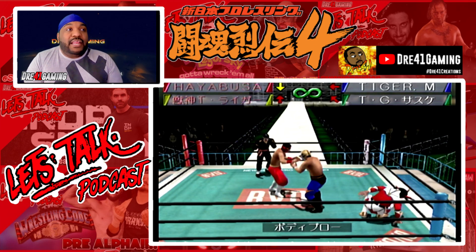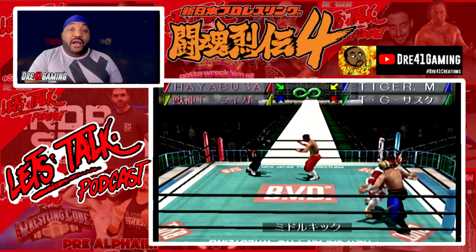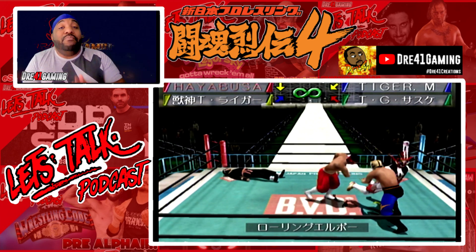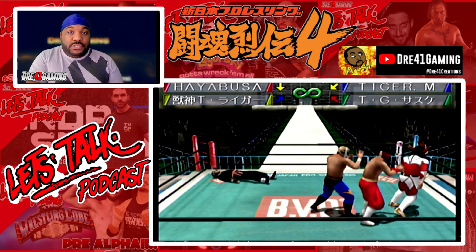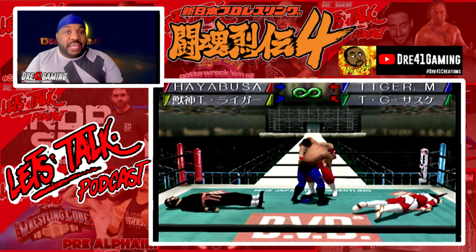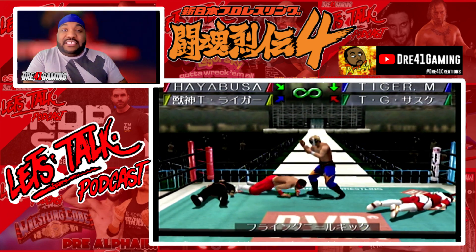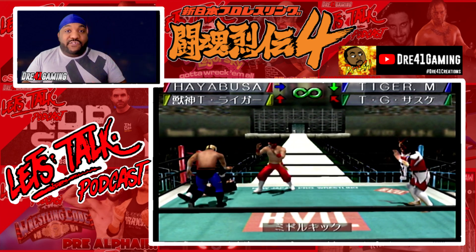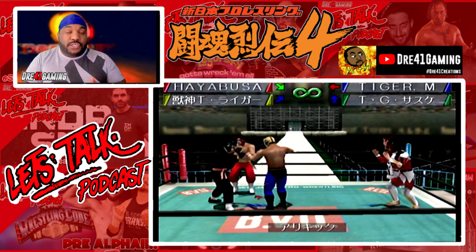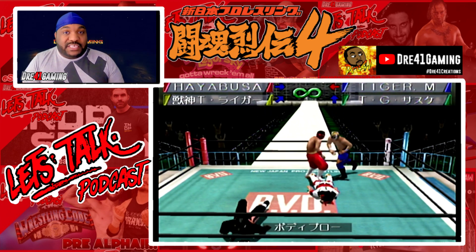Now with this game, you know how in Fire Pro, where you have to start off with smaller moves and then work your way up to the bigger moves to inflict more damage? This game almost has the same gameplay mechanic, but the difference is you don't have to choose the weaker moves — the game automatically makes you use those. As you deal out more damage to your opponent, your moveset opens up. And they've got three different groggy stances: small, medium, and large. A large groggy is when they're dazed and confused and rolling around, like a prelude to a fatality in Mortal Kombat.